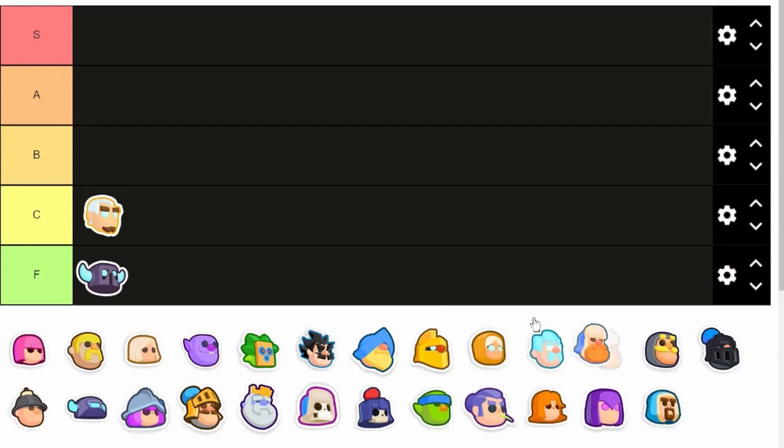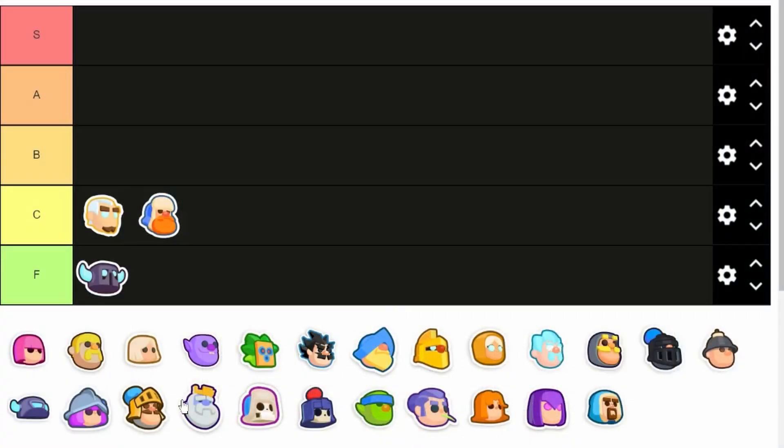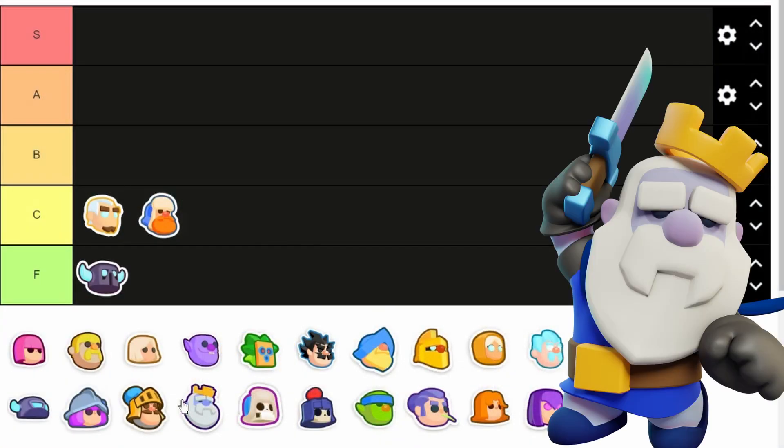Next, the Lumberjack. He gets overshadowed by the Healing Ranger, which can not only increase hit speed but can also heal. And the Royal Ghost really just replaced him as that support free-elixir melee mini.